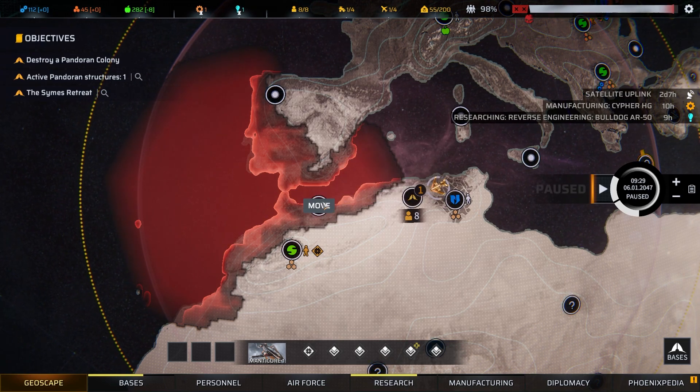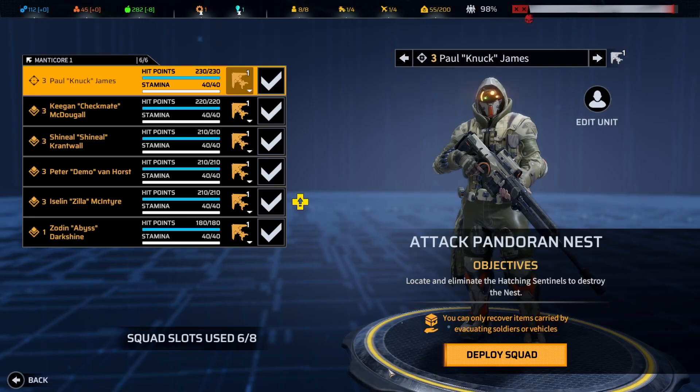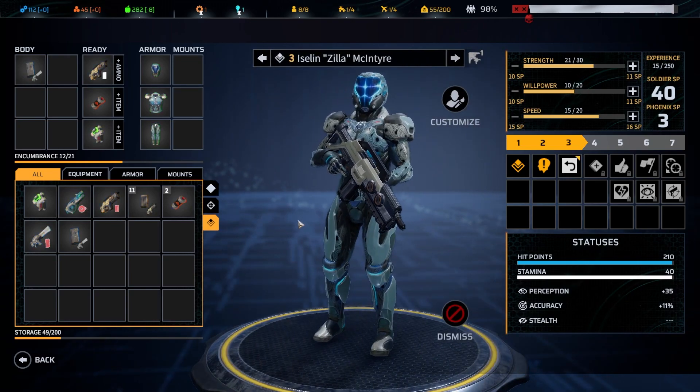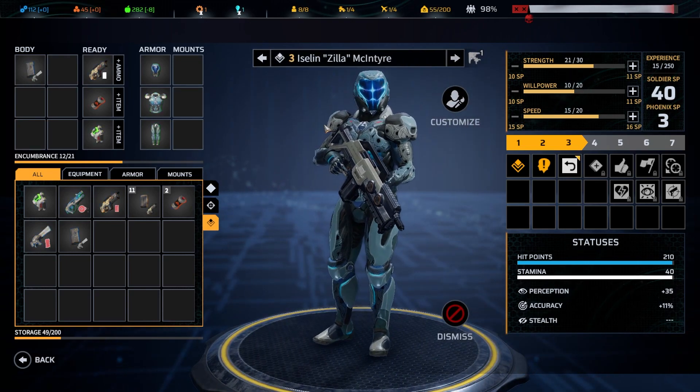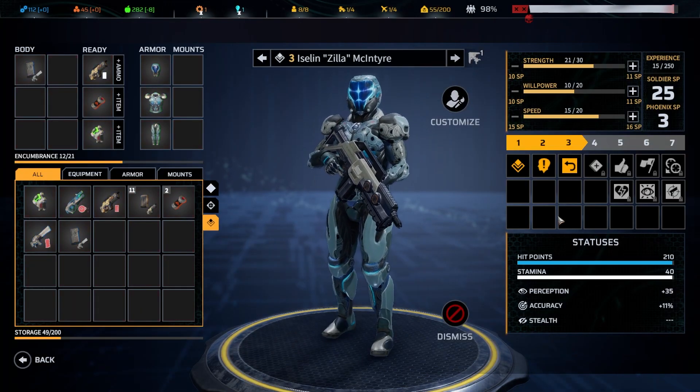Let's get in there and give this thing a go. Medium Pandoran - locate and eliminate the hatching sentinels, destroy the nest. Sentinels will trigger other soldiers in sensor range. Enemy reinforcements will arrive continuously. So we've got to get in there, crack the nest - I've done one of these before. Return fire - it's a must have.